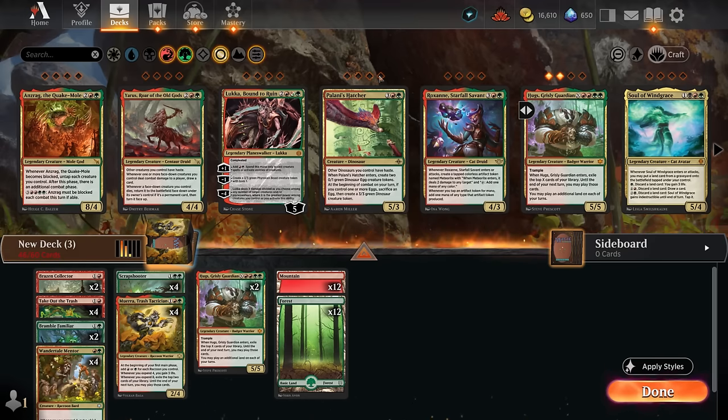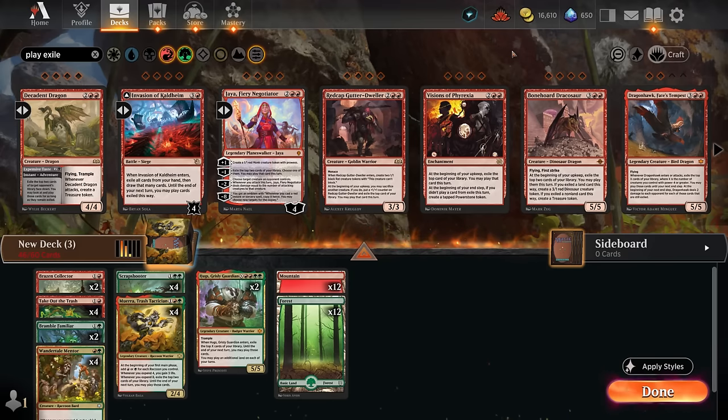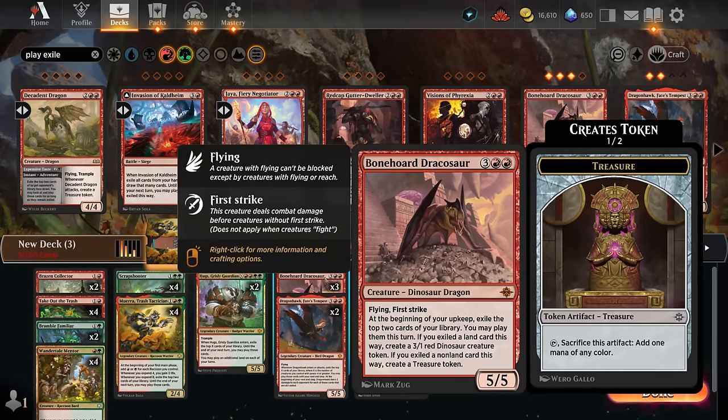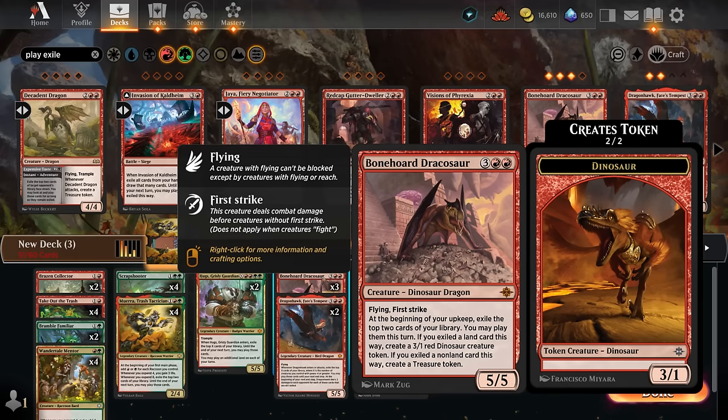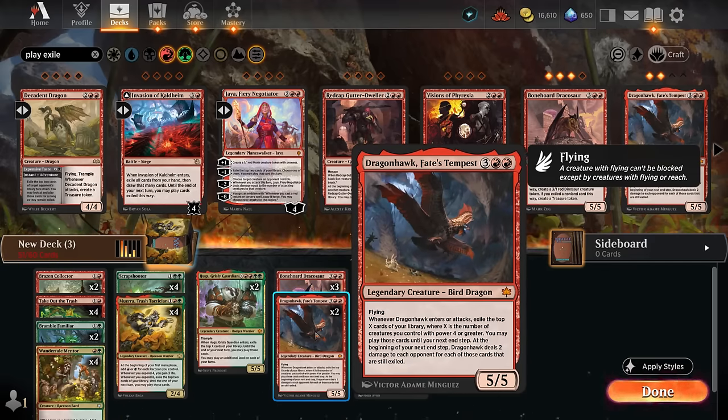Given how well Hugs plays here, we look for additional cards that let us play cards from exile. Searching reveals two powerful five-mana dragons: Bonehorde Dracosaur and Dragonhawk Fate's Tempest. Bonehorde Dracosaur is a 5/5 with flying and first strike — at the beginning of our upkeep we exile the top two cards and can play them this turn, creating tokens along the way. Dragonhawk is a legendary 5/5 flyer — whenever it enters or attacks, we exile the top X cards where X equals the number of creatures we control with power four or greater.